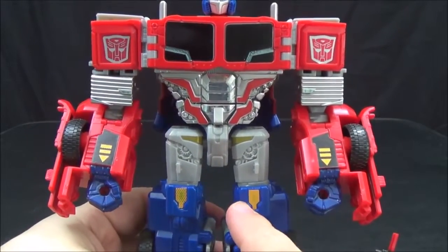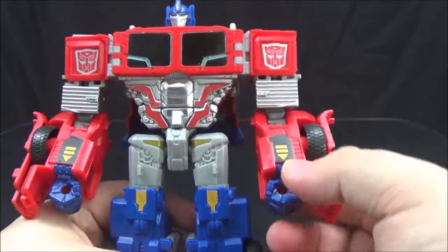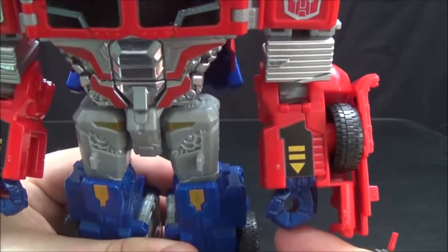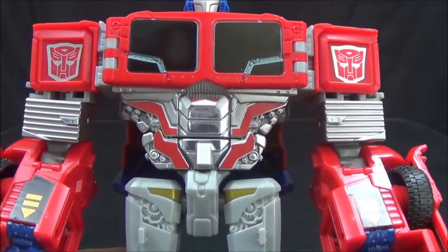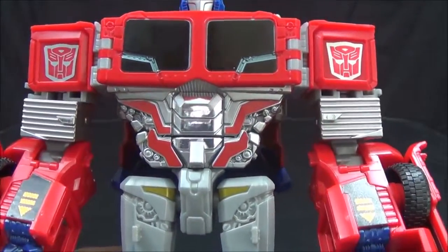...yellow details now on his knees, as well as these yellow arrows on his arms, which resemble the original G1 figure. We have chrome silver on his abdomen, and these shapes here are now picked out in red.